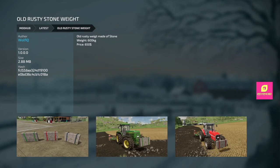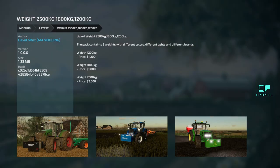Next we got the weight section. First one is an old rusty weight made of stone — 600 kilos for 650 bucks, a good-looking piece of stone weight. Next we got a weight set with 2500, 1800, and 1200 kilo options — more traditional, with colors, lights, and brands, ranging from 1200 to 2500 bucks, which makes sense.